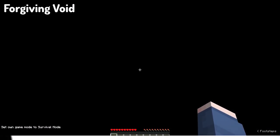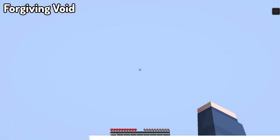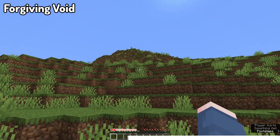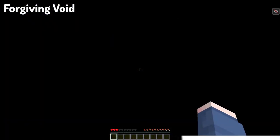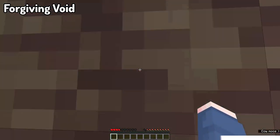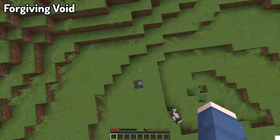Moving on, we've got Forgiving Void. This mod makes the Void a little bit different — you're not going to hate the Void anymore. Instead of dying in the Void, you'll fall back down from the sky. Despite the large falling height, you can still survive as long as you had full health when landing. Basically, when you fall to the bottom of the Void, you'll be teleported back to the top and fall back down to the world. If you don't have full health, you will die — but at least you don't lose your items, unless you fall back into the Void again.